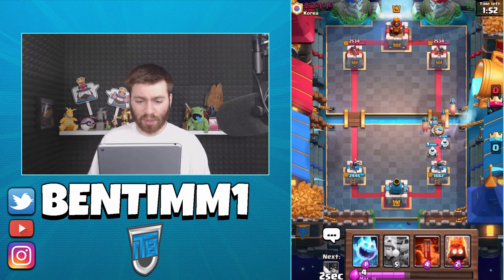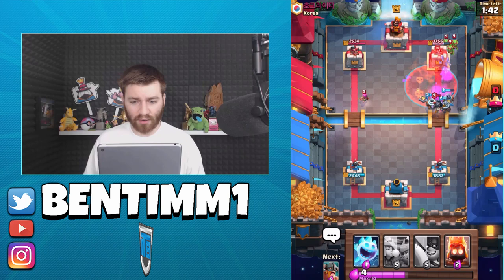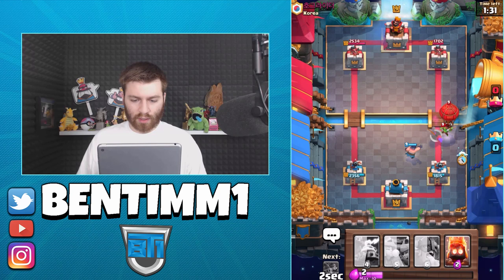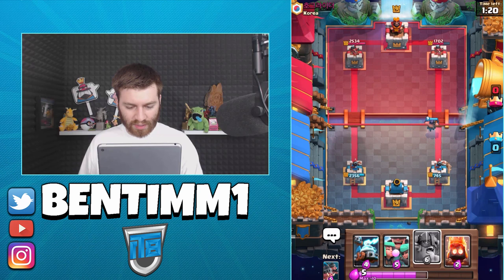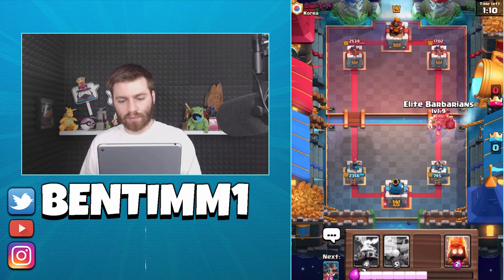Now we can go in with the Royal Hogs — I'm not split pushing here, normally you want to. This may be a mistake. I like our chances because that kind of leaves us a wide open Elite Barbarian Rush. But I have to defend the Balloon this time. I don't think our Executioner is going to get rocketed — it's a little bit too far. But we might take one hit. Had to be careful, because if he rockets my Executioner... I'll throw it on the Elite Barbarians so they can run away from his death damage.